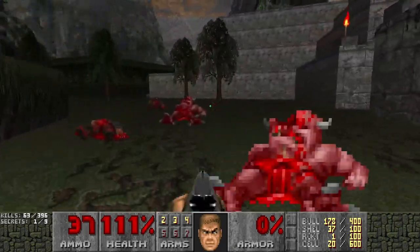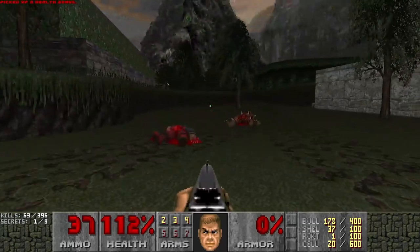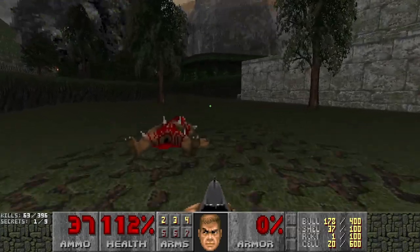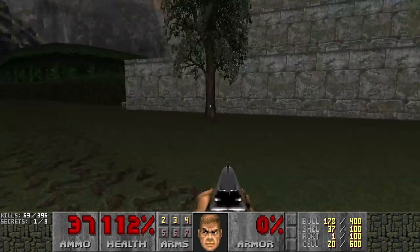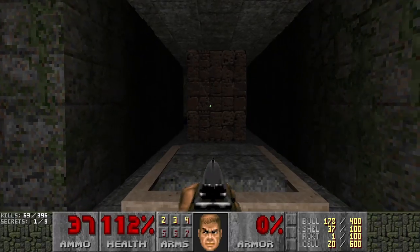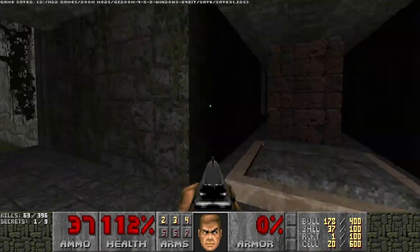You've got this archaeologist friend who likes to get in trouble all over the world. He uses private security, and he calls you and says he's in trouble and he needs help. You're like, why would he need help? He's got private security — and then you're like, oh my god, if he's asking me for help, things must be bad. And this is what you arrive at.